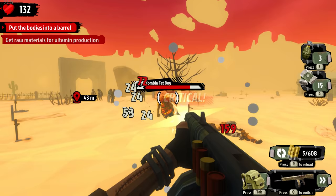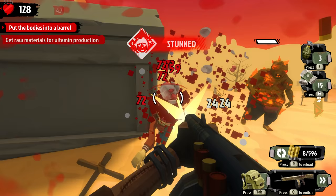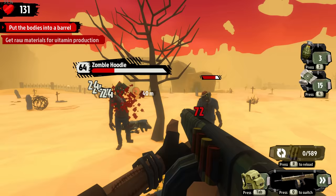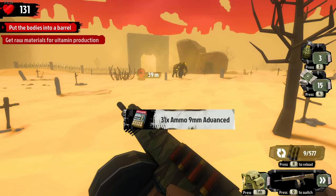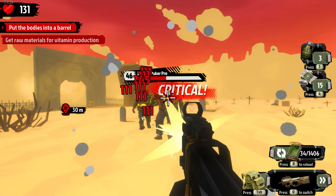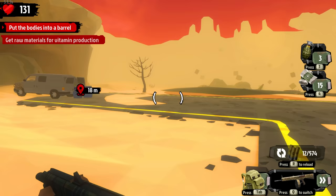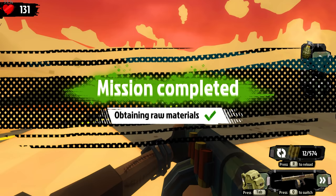Zombie fat boy! Alternating shotgun class. Big brother and little brother - see ya! We got this, that should be enough bodies. That's gross. Obtaining raw materials - now we've got two missions down below.